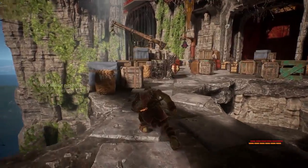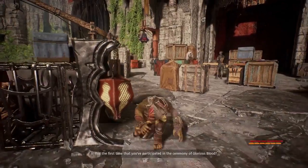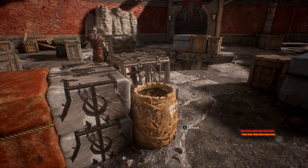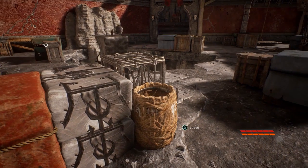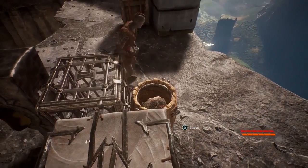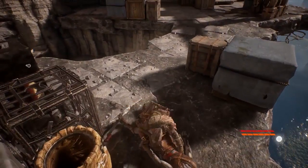Thinning out the patrols is one way to play Styx: Shards of Darkness, and there are multiple ways to do this. Throwing up in their refreshments is one of them, and after some time they're bound to take a drink. Leaving their bodies behind, however, is a great way to get busted.